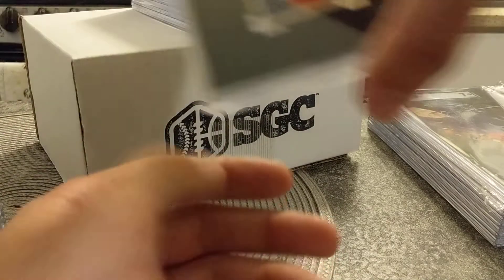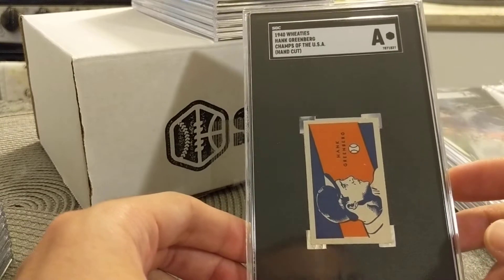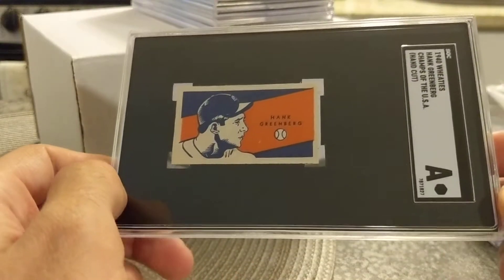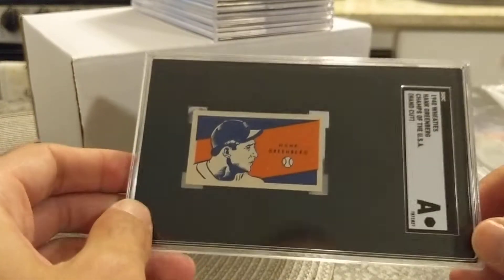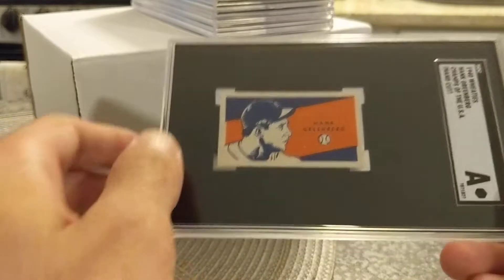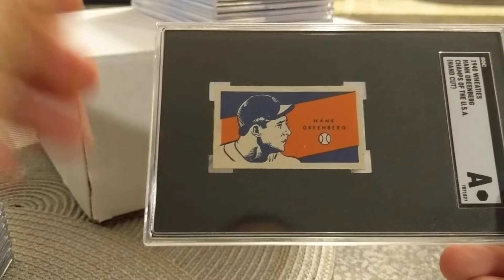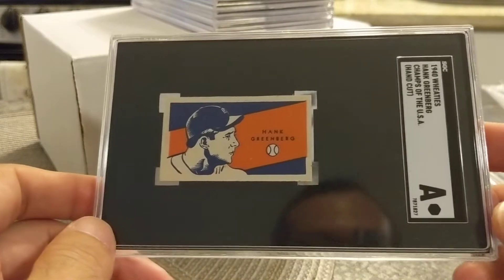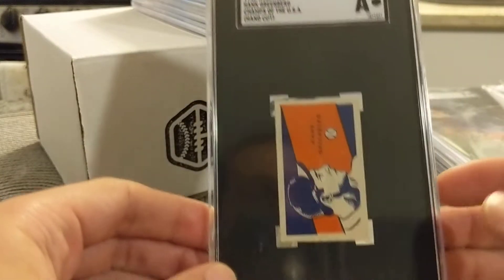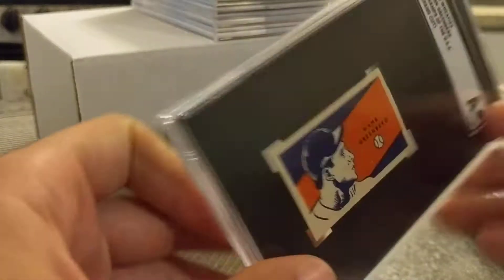This is a PC card. I bought it from Clean Sweep — they had like a little lot of them. This is hand cut from a much longer strip. If you've watched my channel over the past couple years, you'll have certainly seen the full version of this. But I kind of like how this presents in the smaller version — it's almost the size of a tobacco card. And the colors are really nice.